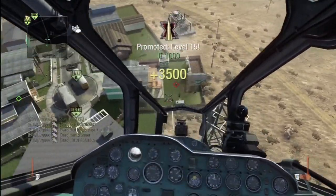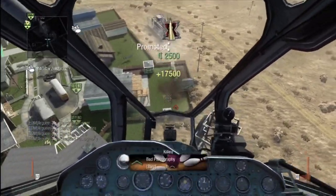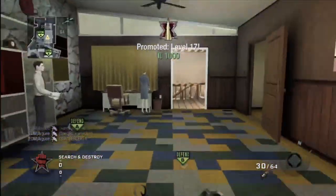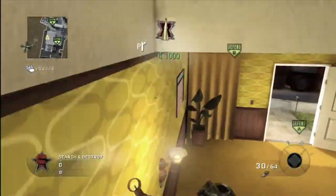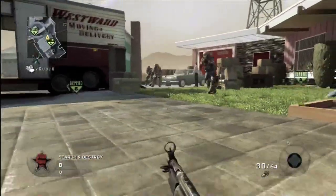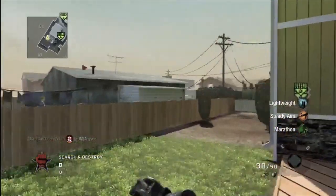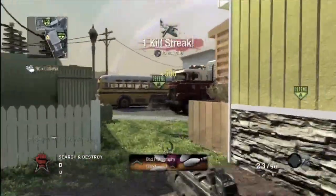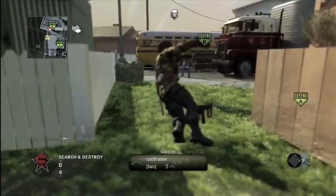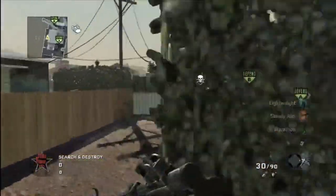Basically all you do is kill the bots. Once you reach first prestige you may ask why do you want to do this — well if you get to 15th prestige you do get the 15th prestige player card, which is a rotating background that starts with the skulls of the 15th prestige icon and transforms into XV. After you call in your Chopper Gunner you'll want to restart your killstreaks — let them kill you or kill yourself with a grenade.